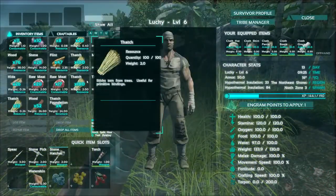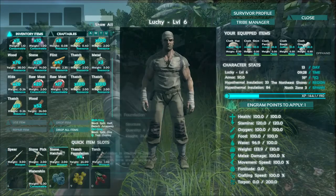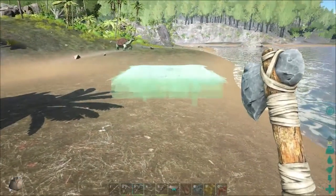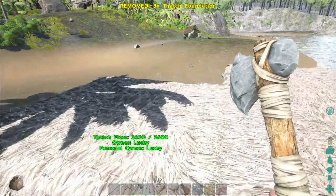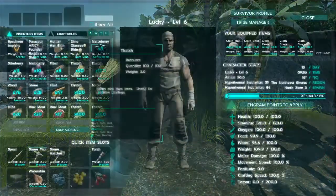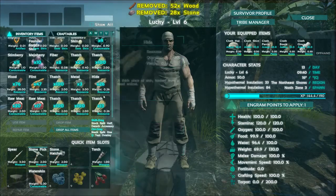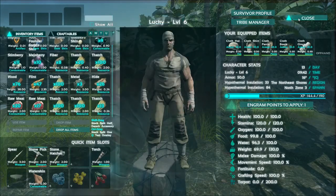If you ever want to build things, you can click and drag whichever item it is into the hotkey slots. So this is number six with thatch foundation - when I press six on the keyboard it now gives me the ability to place it. Here we have a thatch foundation. My weight is still pretty high though. The stones aren't doing me any favors, neither is the wood - let's drop those and focus on thatch, which mainly needs fiber and thatch from trees.